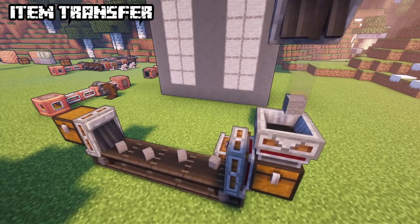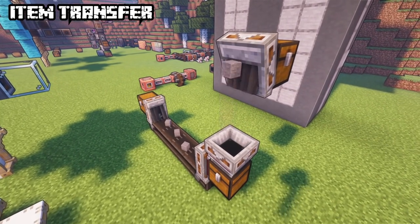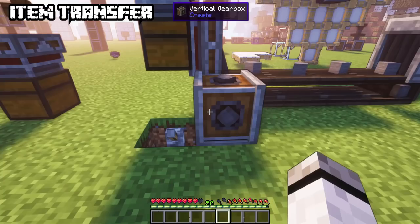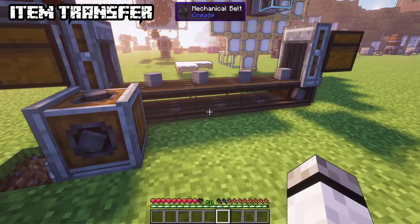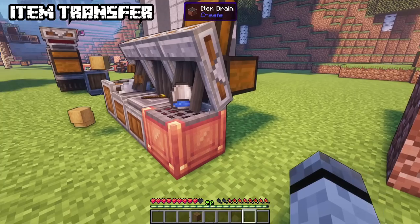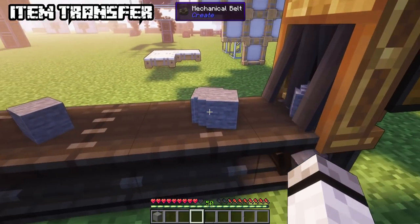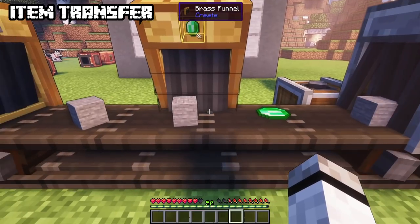Funnels can interact with many blocks like depots, item drains and mechanical sources. Deactivate with a redstone signal. While andesite funnels can only extract one item, brass funnels take full stacks and can be configured with scrolling — they also have a filter option. Both andesite and brass tunnels can be used to cover up belts. If an andesite tunnel has an output on the side, it will split exactly one item from it while others stay on their path. Brass tunnels allow more configuration — they have a filter slot on each side.